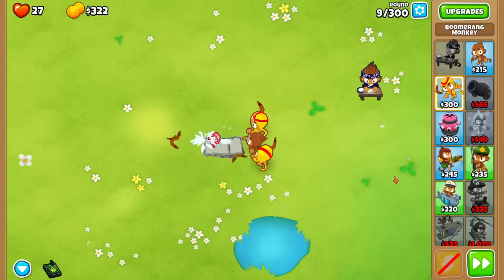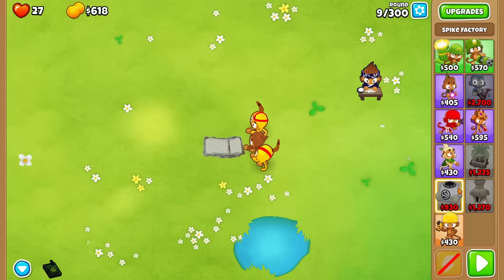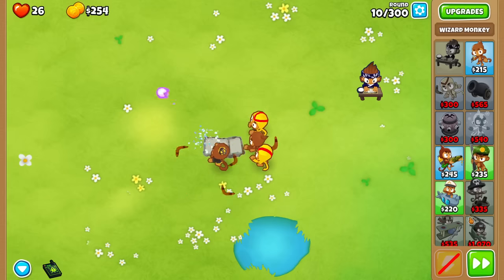Some people are probably thinking: isn't the Spike Factory really OP? Well, yes. The Spike Factory is probably the easiest way to cheese this map. But since I forgot to disable it, I'm just not going to use Spike Factory — just to up the stakes a bit. Also, to make it more exciting, because there's nothing really interesting about watching a permanent spike just plow through 100 rounds. Even on this map though, the moment a ZMG spawns, it'll just eat up the spikes instantly.